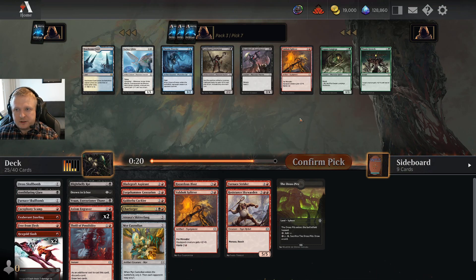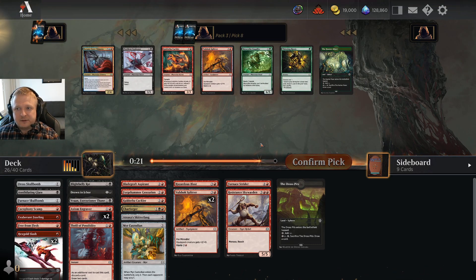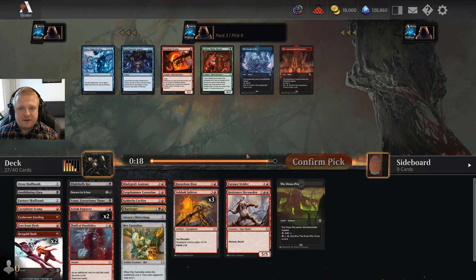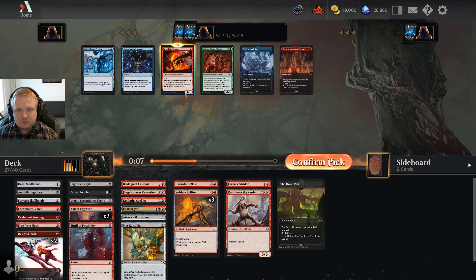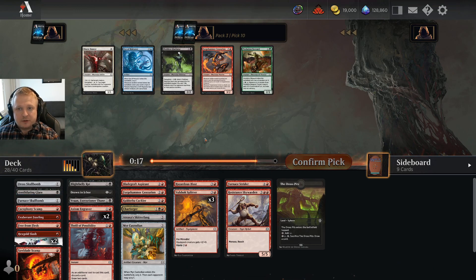Splitter versus Headcleaver — easy Splitter, yes. I don't have a lot of black but what can you do. Another three-drop or Splitter number three — I don't have a lot of fours. I have a number of threes including the Crackler. Let's just take the Splitter. The Scamp is another thing that gets oil, which is good for the Crackler. I can take the Scamp — I have a bunch of cuts to make but I think the Scamp will make the deck.